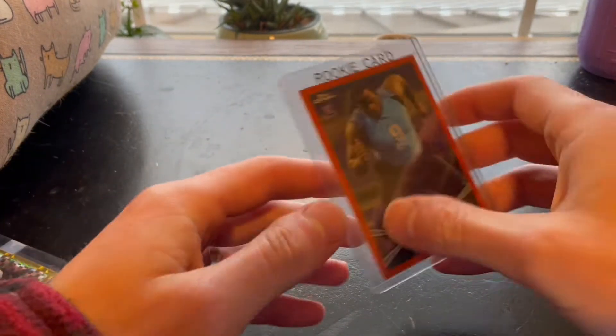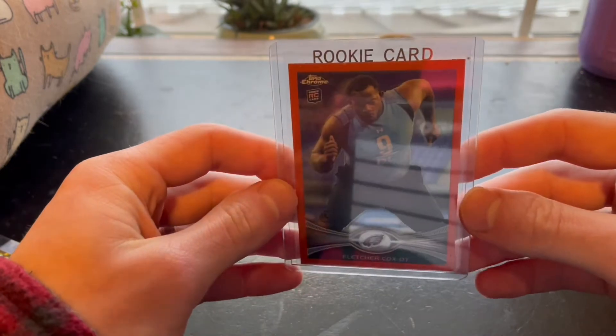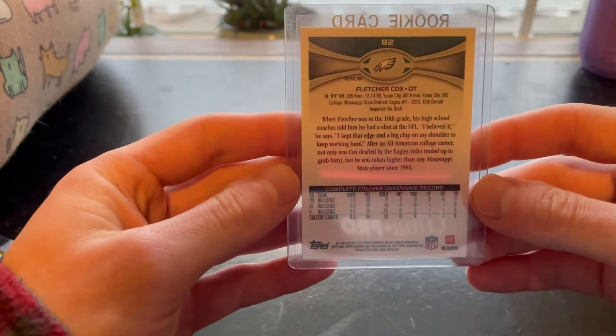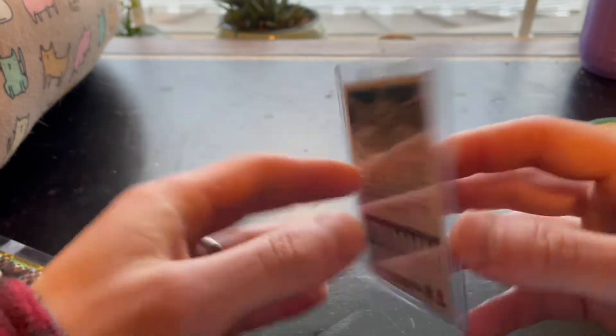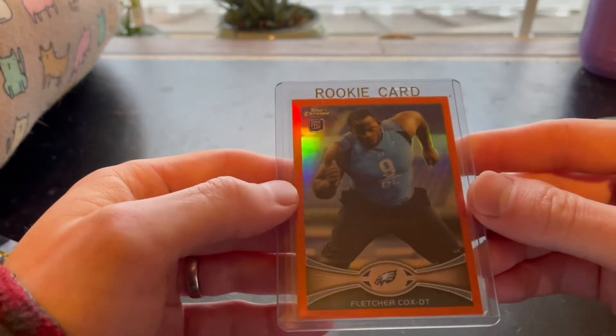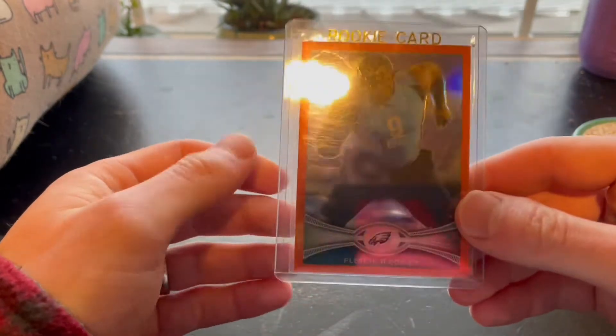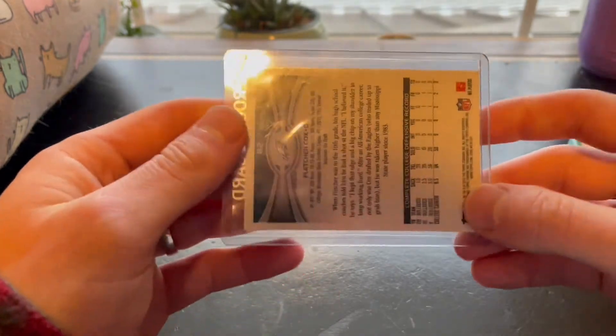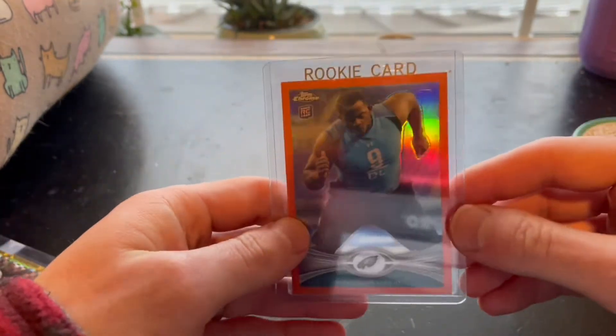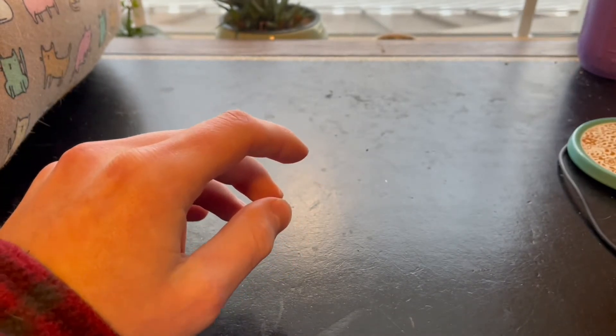Next up, another pretty cheap purchase — Fletcher Cox. He's kind of been under the radar his whole career, but he's a perennial Pro Bowler, probably a Hall of Famer one day, and you can pick these cards up for so cheap. Literally a couple bucks for a Topps Chrome orange refractor of a potential Hall of Famer. Really nice card right there.